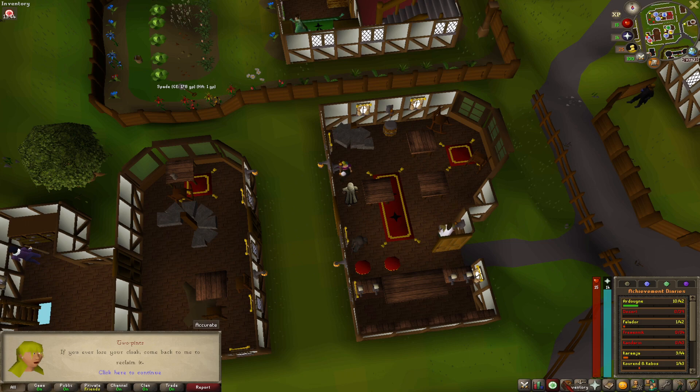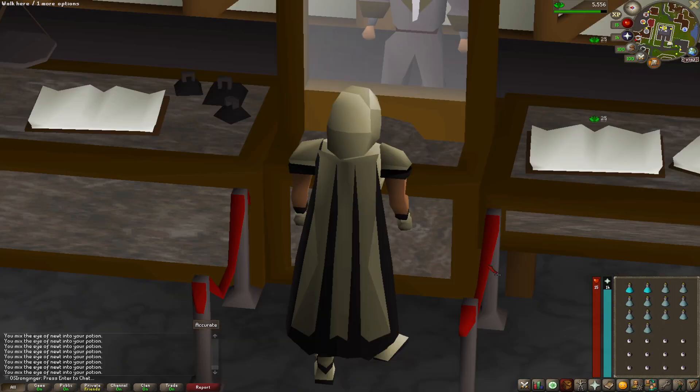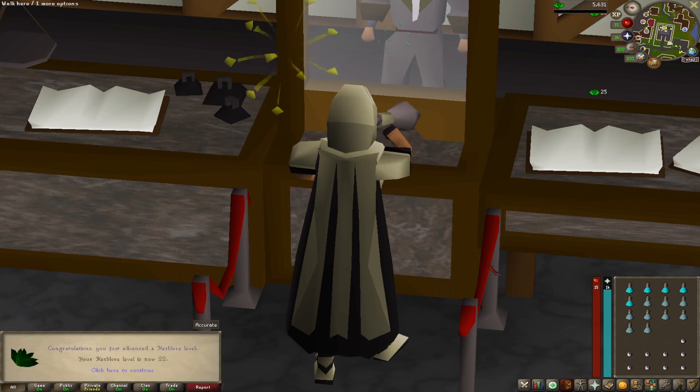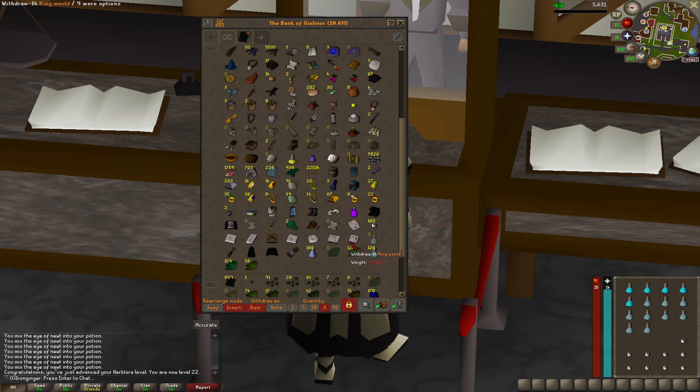Once we complete the first portion of Fairytale Part Two, we'll be able to use fairy rings and get across the map a lot quicker. Decided to do something semi-AFK for a little bit, and there's 22 Herblore. Herblore is something that's really passive on Iron Man especially, so just slowly work on it. We started to build some potions already and cleaned some herbs.